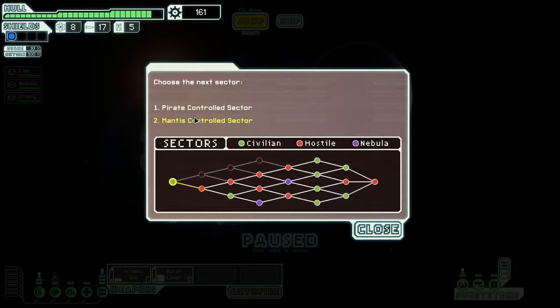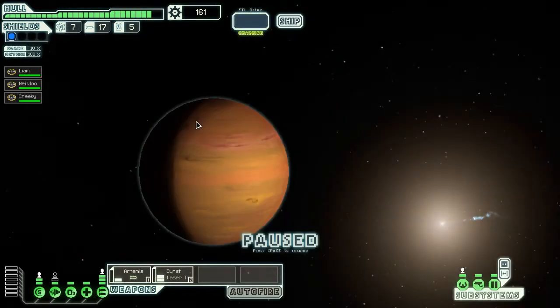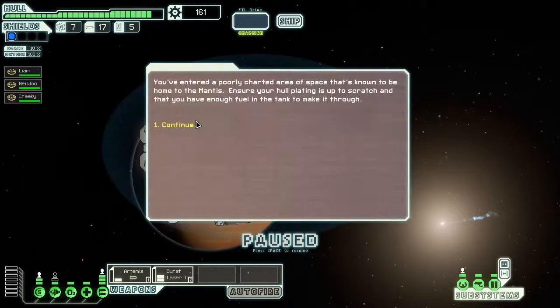Which place should we go to? The red bits are hostile and the green bits are more friendly. Numbers-wise, I think we're going to have to go with the Mantis-controlled sector. We've entered a poorly charted area of space known to be home to the Mantis — ensure your hull plating is up to scratch and that you have enough fuel in the tank to make it through.